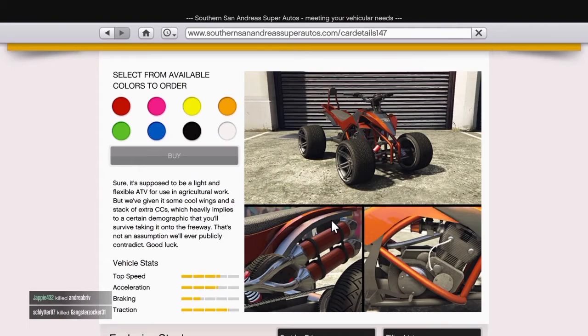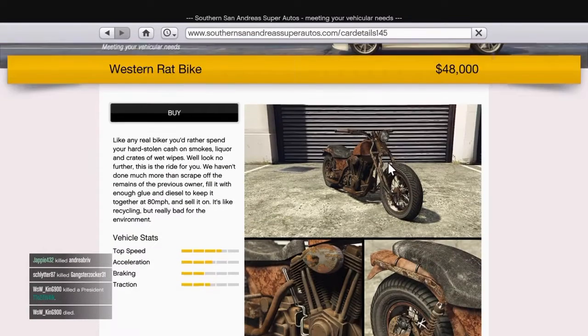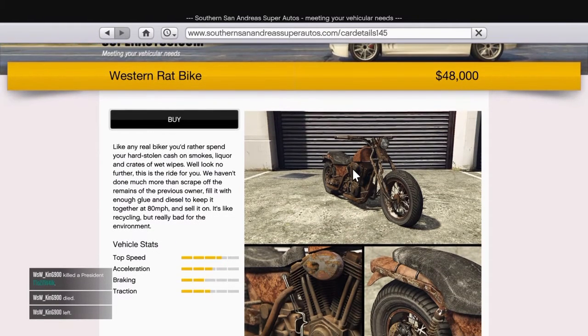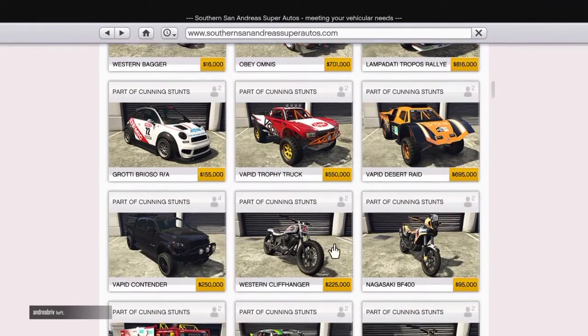LCC Avarus, Western Nightblade at 100,000, Western Zombie Bobber at 99,000, Western Wolfsbane at 95,000 - that's my favourite new thing in the update so far, basically like a spy quad in real life. Then we've got the massive Bati Manchez, and that new rusty one - the description says: if you've ever spent your hard-earned cash on sport liquor and wet wipes, look no further than this. We haven't done much more than scrape off the remains of the previous owner, fill it with enough glue and diesel to keep it together at 8 miles per hour and sell it on. It's like recycling, but really bad for the environment. That's a really freaking weird bike.